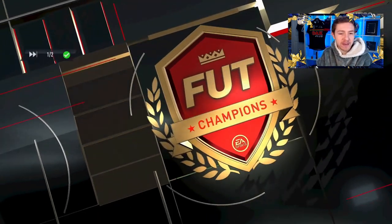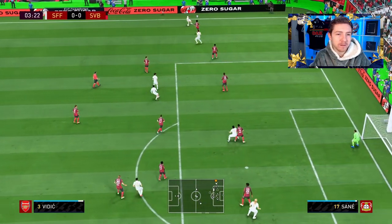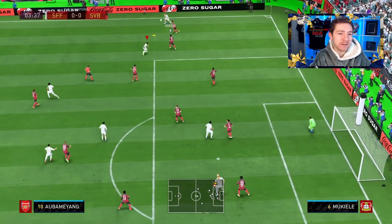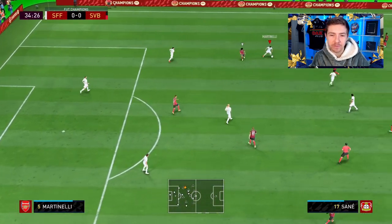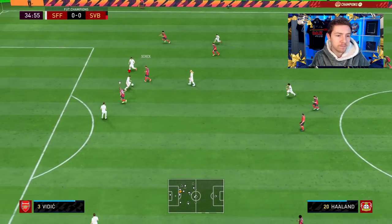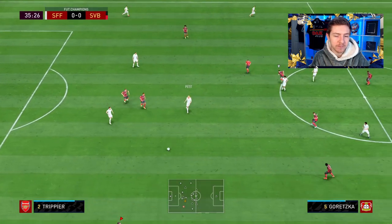Game number one and it's just a standard Bundesliga team, so feeling confident about this one. Vidic of all people down the wing — can he whip in a good ball? No, he cannot. I was in behind, but Vidic just dispossesses Schick very, very easily, showing off his physicals. Nice — good block there from Vidic, shows good strength once more to just get the ball away as well.